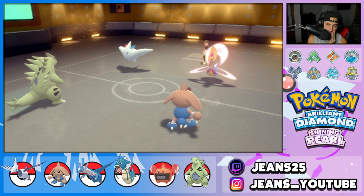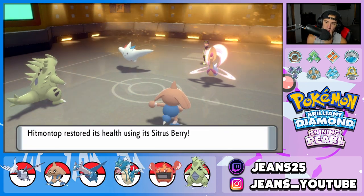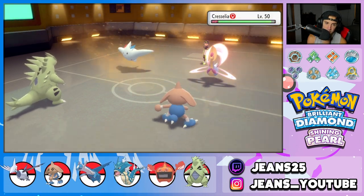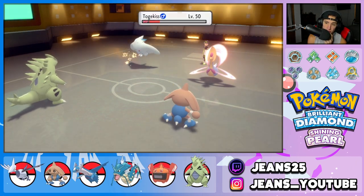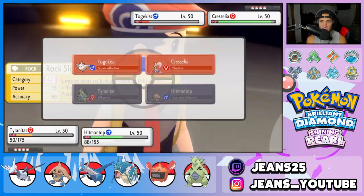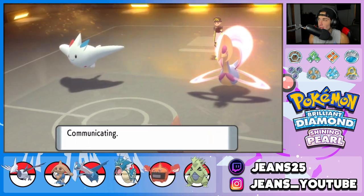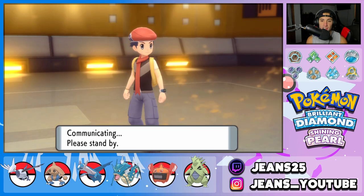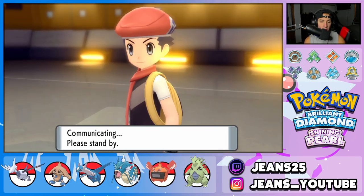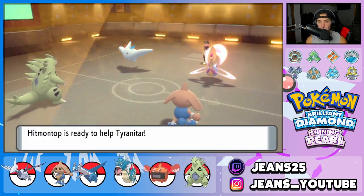Wide Guard covered us well. Another Rock Slide could be good — we can go for a Flinch. I could double down or go for Helping Hand. It's good to know Tyranitar outspeeds this Cresselia and Togekiss. I think we Helping Hand the Rock Slide — getting rid of Togekiss could be huge if it stays in. I'm Helping Handing this Rock Slide. But I feel like Trick Room is just coming out here — Trick Room has to come out.